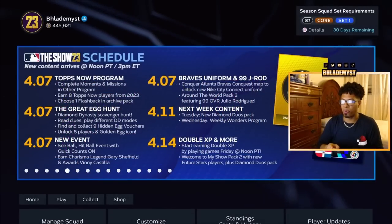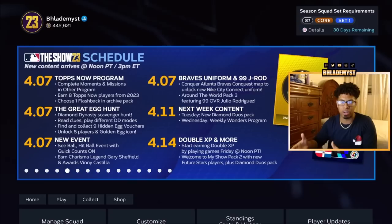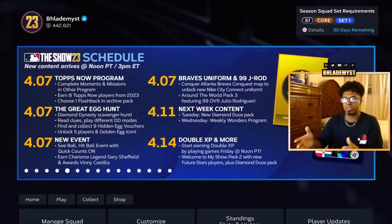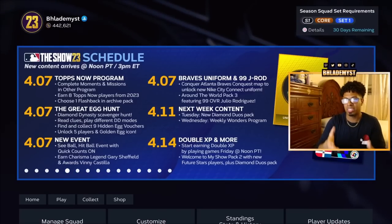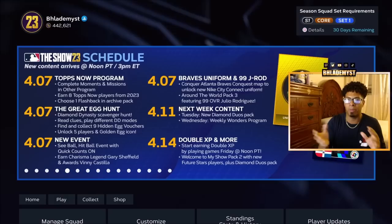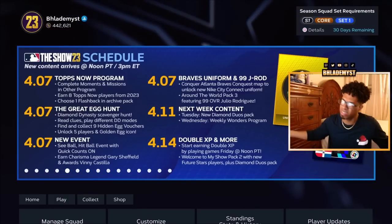Your final resort is waiting until the middle to late life cycle of MLB The Show to complete the live series collections. It will save you stubs in the long run since all cards will be relatively cheap. But if you wanted to use Jeter, McGwire, or Sosa early, you'll end up getting them much later when they're available to everyone. Does that really matter? No, it doesn't.